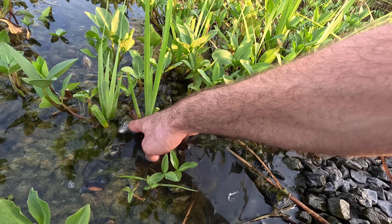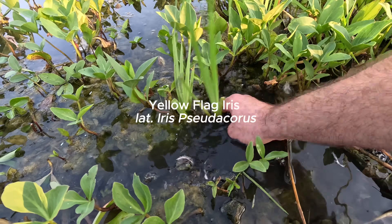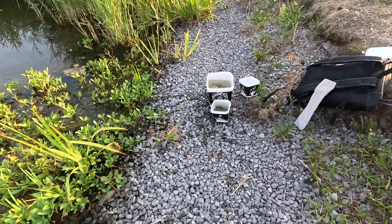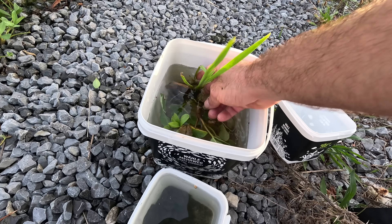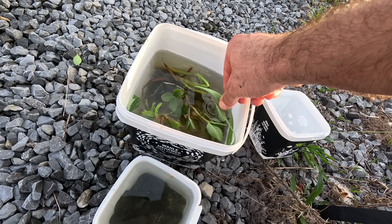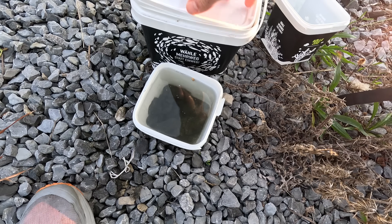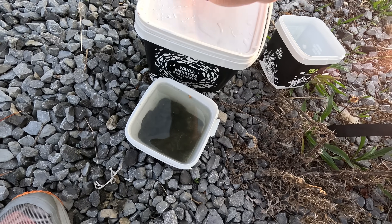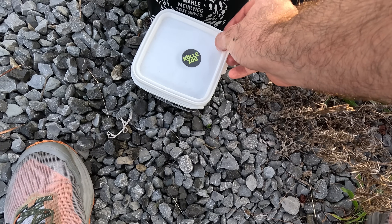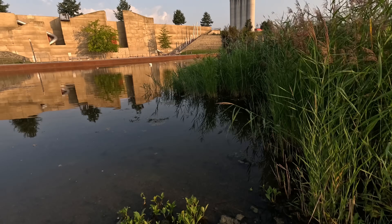Another plant I'm taking today is Yellow Flag Iris, or Iris pseudacorus. This one is much more striking — tall, bright and impossible to miss when it flowers. It thrives in the wet edges of lakes and streams and its roots act like natural filters, cleaning the water as it grows. In a small jar ecosystem it brings both structure and resilience. I'm only collecting a few specimens of each — it's important to be careful with plants like these. They are part of a bigger system here, and taking too much could disturb the balance, so I just gather what I need, leaving the rest to thrive in the pond.